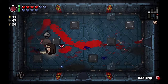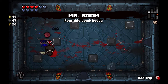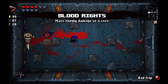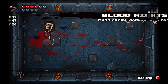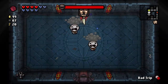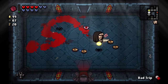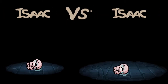That was very bad on my part - I shouldn't have got myself stuck up there. That's Mr. Boom - it allows us to use a bomb every now and then. Let's reroll it into Blood Rights. That allows us to deal damage to all enemies in the room but it costs health - not very good in this situation. So if I wanted I could spend some more time on this floor and get more charges on my D6, but I think it's still better just to rush the boss.